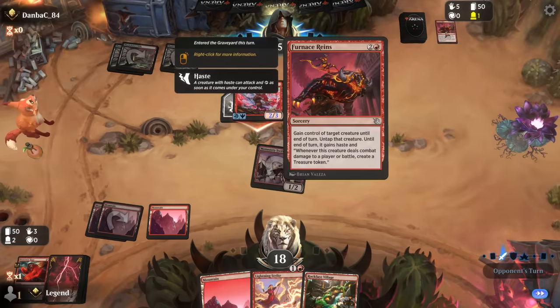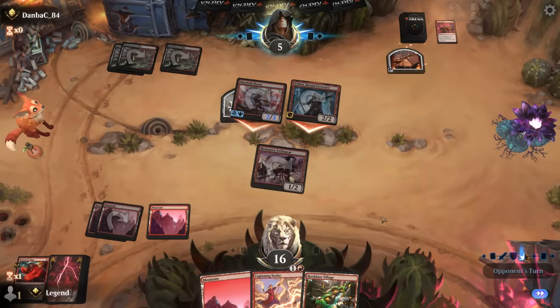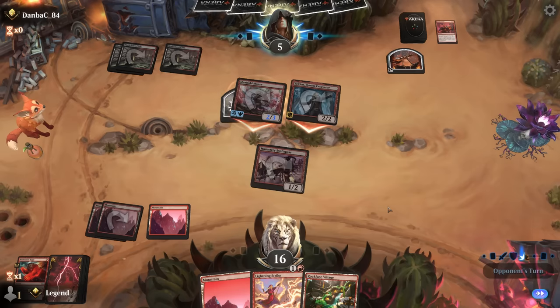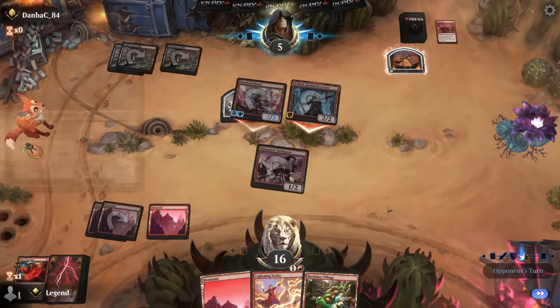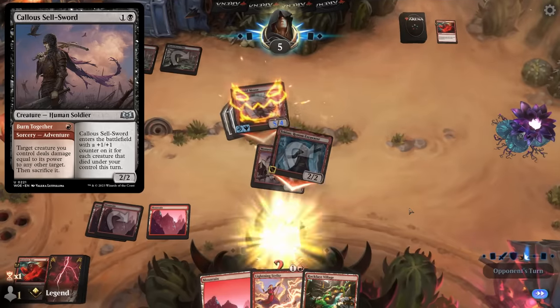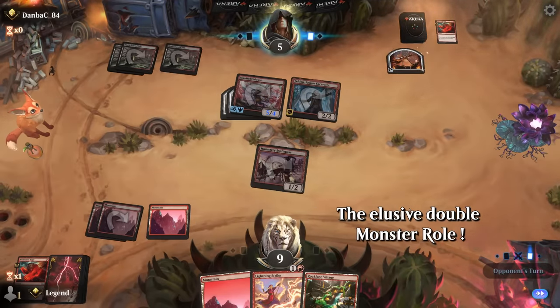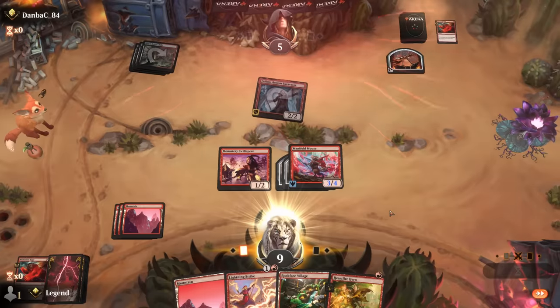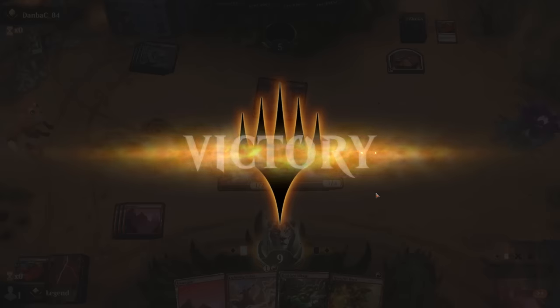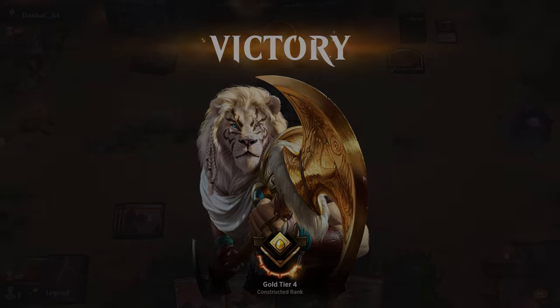Furnace Rains steals our Manifold Mouse and makes two treasure tokens — very nice for them. Opponent still has something left with that mana: Monstrous Rage instead. One more treasure from it, but opponent still dies. Furnace Rains with double strike was kind of a combo. On to the next one.